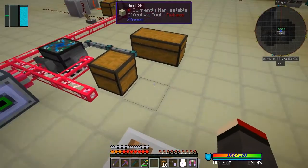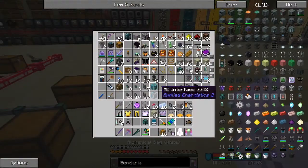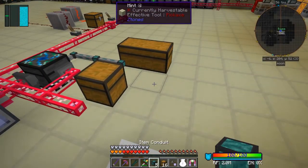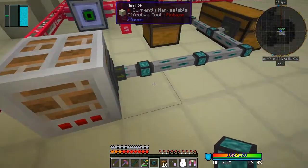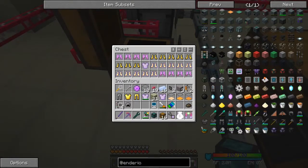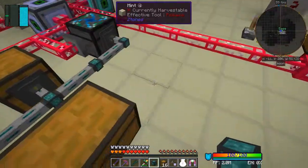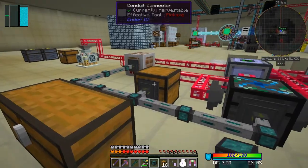So we can import anything that comes in like that - it should be importable from there. Let's test it now. I need a few more cables - let me take five in case I miscount. One thing we don't want in here is leather - I did put leather in, so I should get rid of that from the filter.